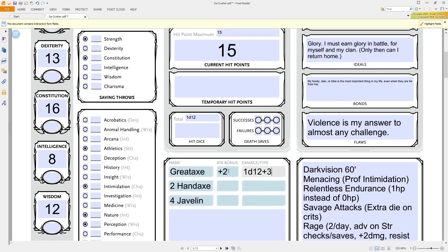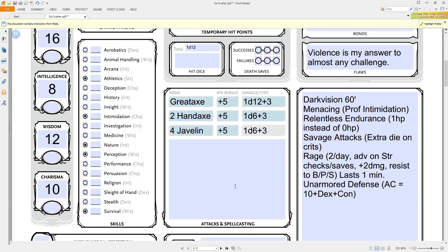At 2nd level you choose a Druid Circle: Circle of the Land or Circle of the Moon. The Circle of the Land gives extra spells and better spell slot recovery, making you a better spellcaster. The Circle of the Moon lets you use Wild Shape as a bonus action instead of an action, and you can access higher CR monster forms earlier. At 6th level, attacks in beast form count as magical. At 10th level, elementals. And at 14th level, you get the Thousand Forms and can cast Alter Self at will — a super high level ability that feels pretty good.